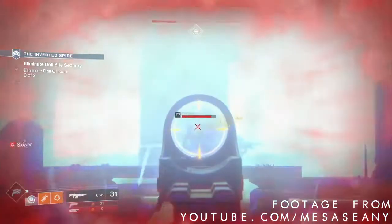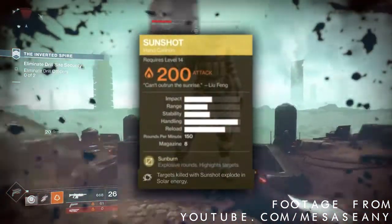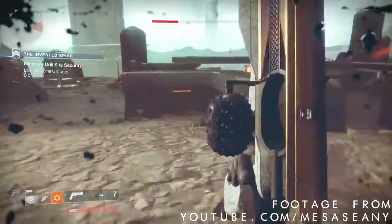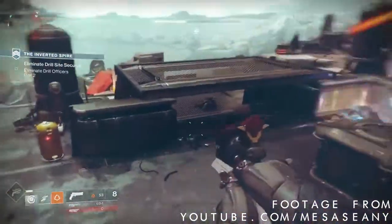Fatebringer has the Firefly perk, and the Sunshot has Firefly on body shots. This is just insane because you don't need to hit headshots to proc probably the best perk in Destiny 1.